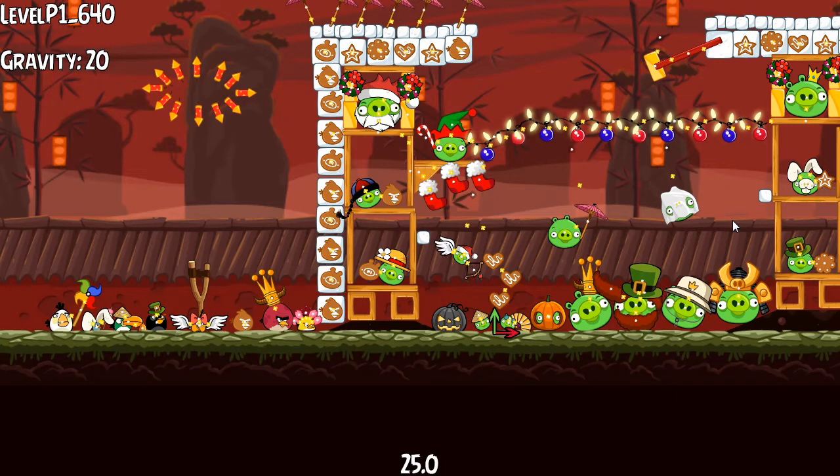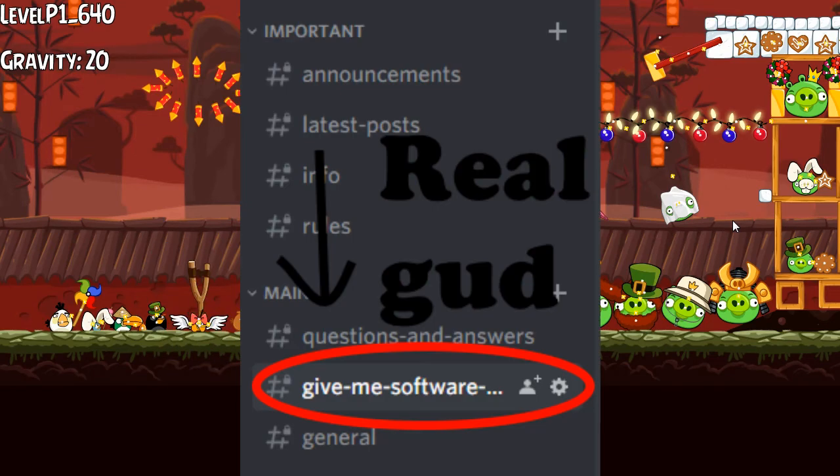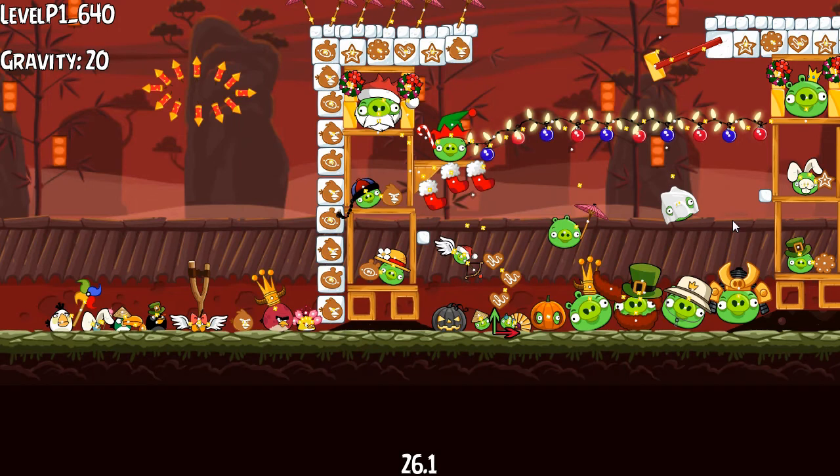Anyways, thank you Vanya for sending me this file. And if anyone else is watching — if you want to send me your own content for me to run on YouTube, just make sure it's an EXE, BAT, or VBS, or something I can run without having to install external software. To do that, just head down to my Discord server and look for the channel that says 'give me software here' and just send me that there, and I will show it on YouTube. That's all, and thanks for watching.